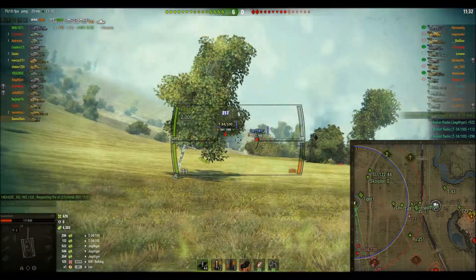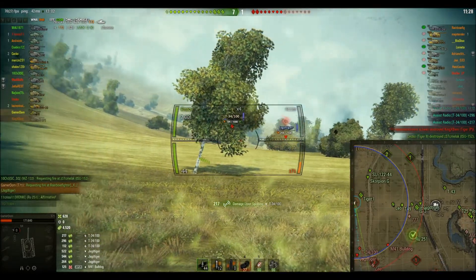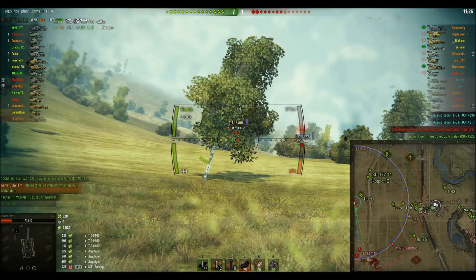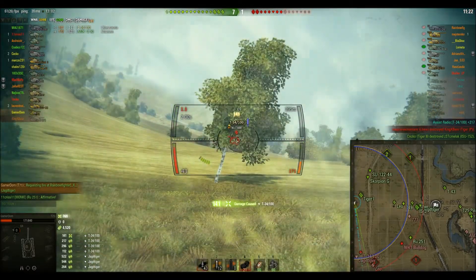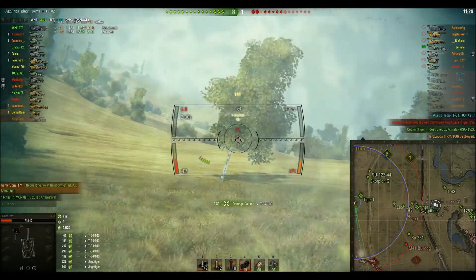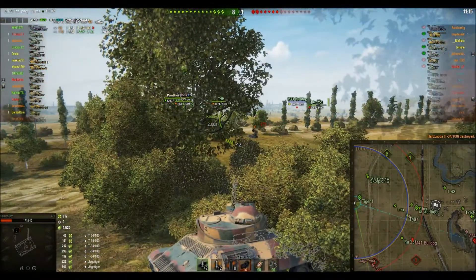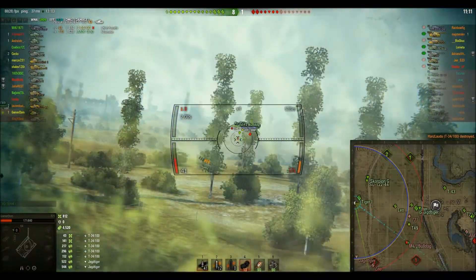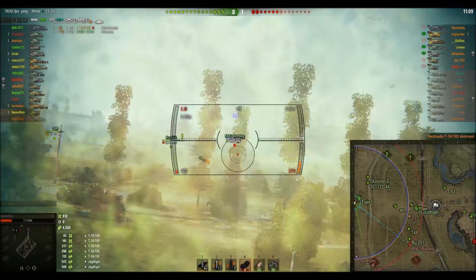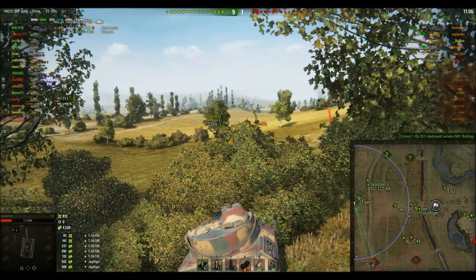Up to 4,300 damage already — look at this. Winning this game easily, 7-1. He's right at the extent of my view range, so I'm assuming I'm okay to shoot at him. Didn't light up, so that's good. There's the Bulldog in the middle — can we help out our friend over there? Almost hit our own RU there, but the Bulldog's down.